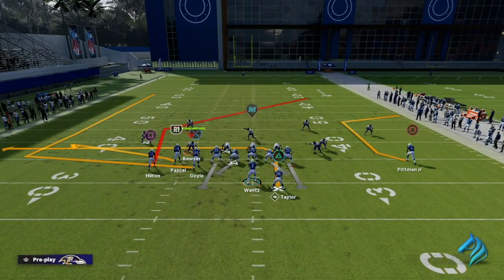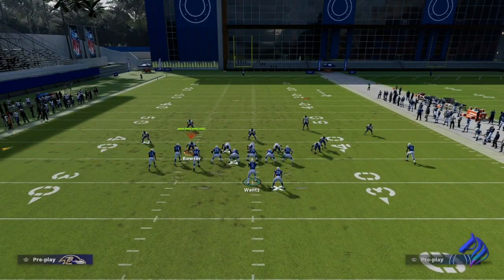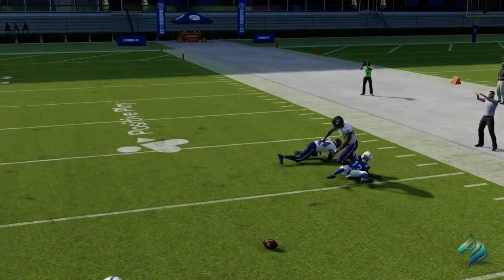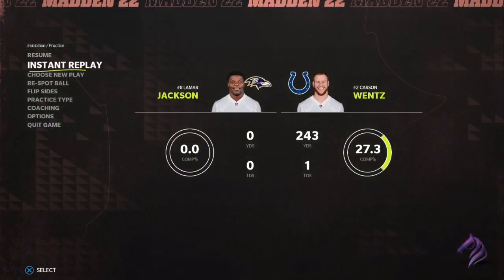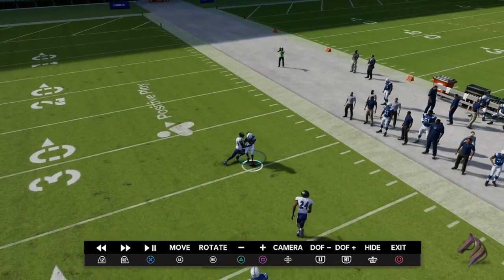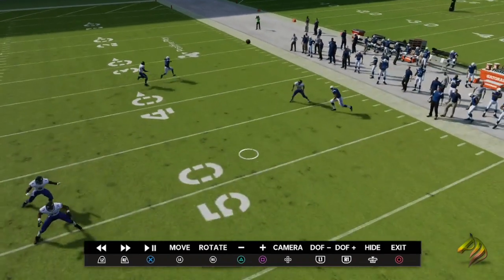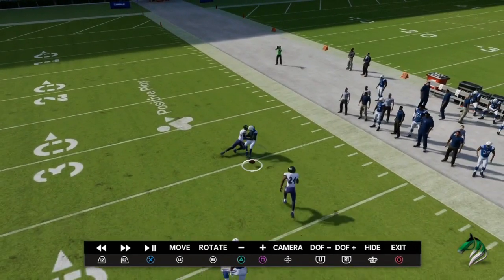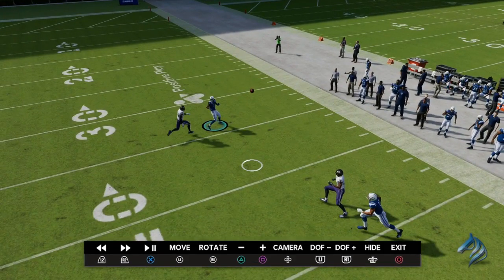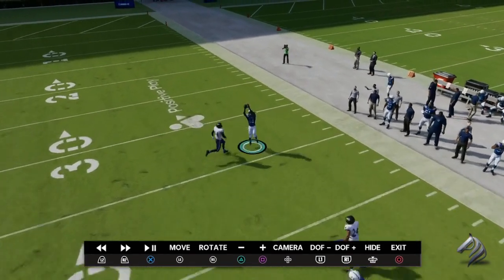The two ways you're going to be able to negate this KO ability: number one is possession catching. Possession catching is something a lot of people don't do, especially when they feel like their man is open. As you can see, the animation we just got was a terrible one, and because he has deep route KO he was able to knock the ball out. Without deep route KO this is 100% a catch — unfortunately we ended up with one of the worst possible animations in the game.